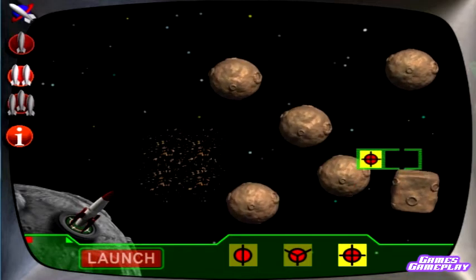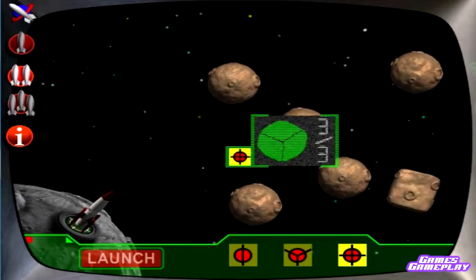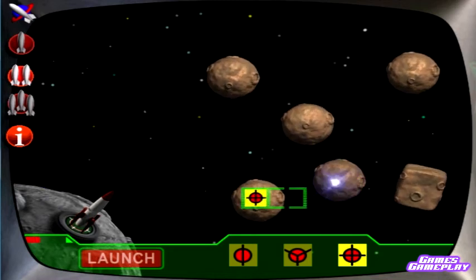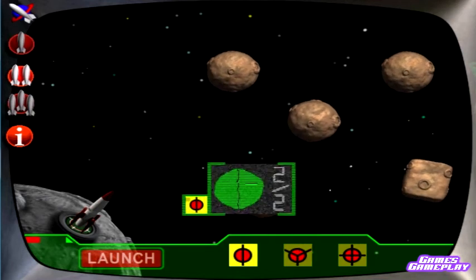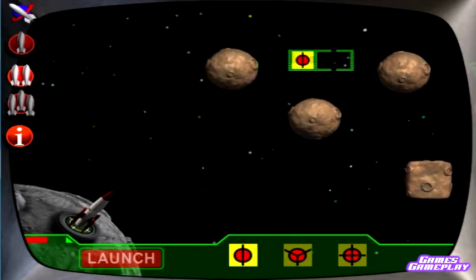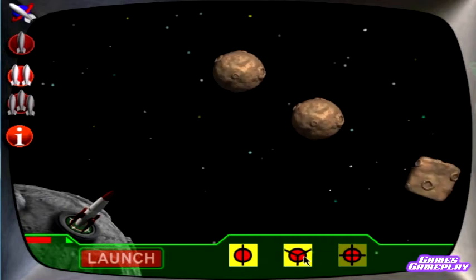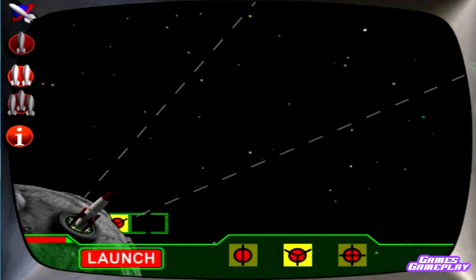Asteroid is now in four pieces, fuel acquisition successful. Successfully split into fourths, fuel supply increased. You've selected thirds. Asteroid is now in two pieces, fuel replenished. Asteroid is now in three pieces, fuel acquisition successful.